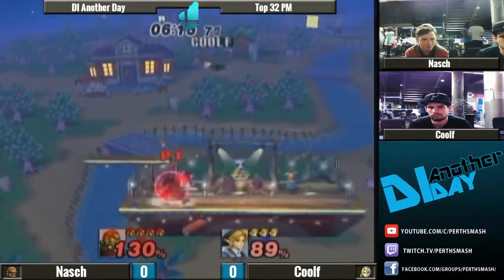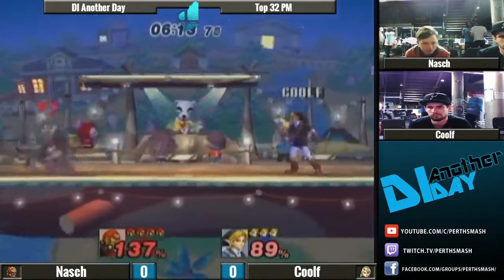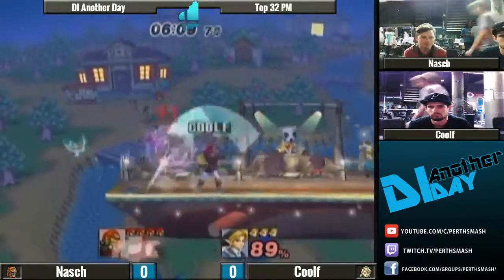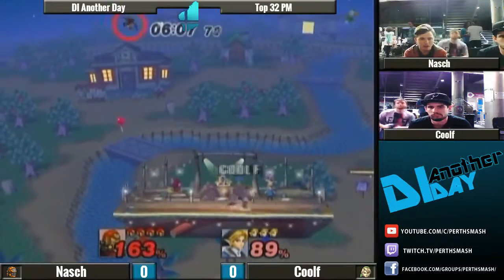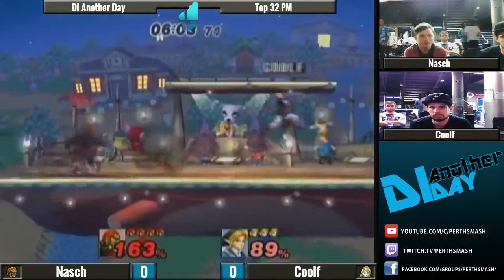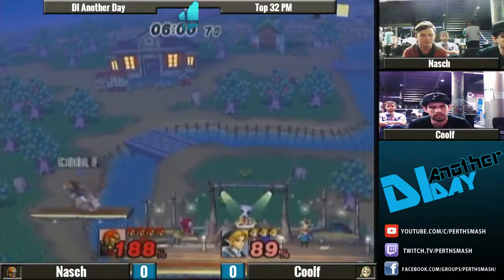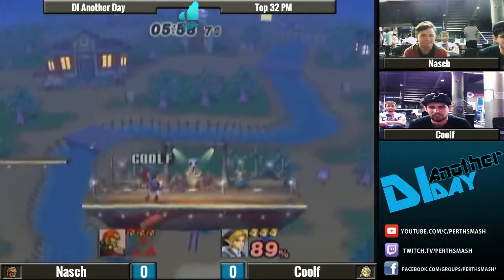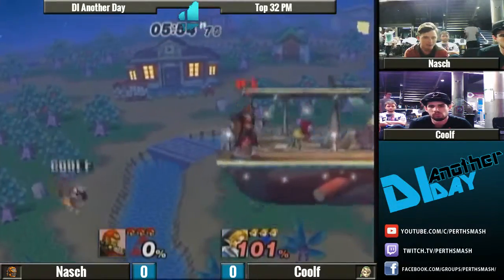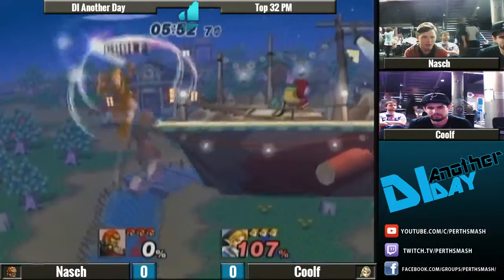I know on heavier characters, down-B is a kill tool for Link. But I'm not sure if it works on Ganon, so we'll see if he starts doing that at all. Because at this percent, I don't know what moves are really going to kill. You kind of just want to edge guard him, or get it down there. Yeah, up here at like 160, he probably could have lived. I think down-B is going to be the biggest thing he's looking for — it's always been one of the best kill tools.